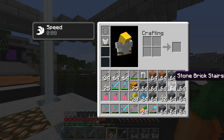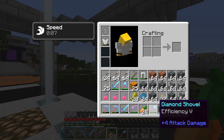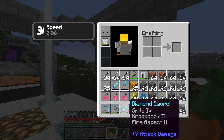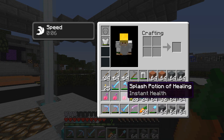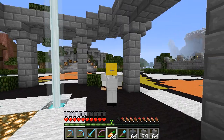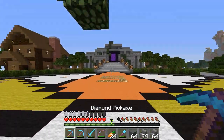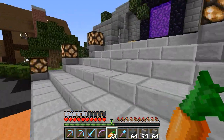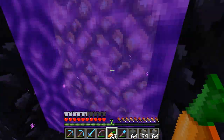I've enchanted a shovel with Efficiency 5, added some extra enchantment books onto my swords, and enchanted a bow with Power 5 which is really good. I've just got some iron armor and I really need to sort that out because I haven't got much armor. I'm going to continue on with my base and in the next episode I'm probably going to do a collaboration with Connor.